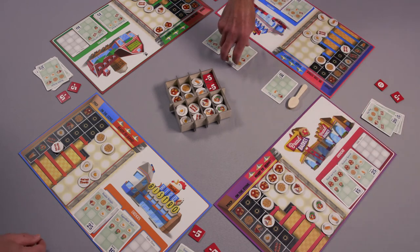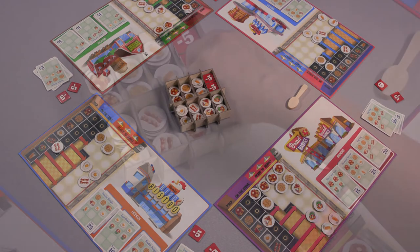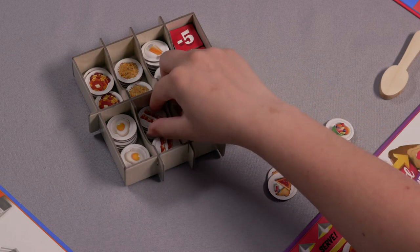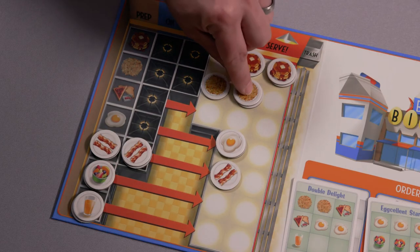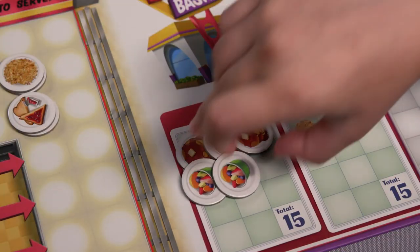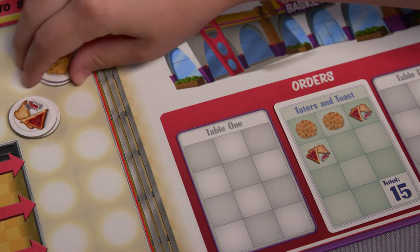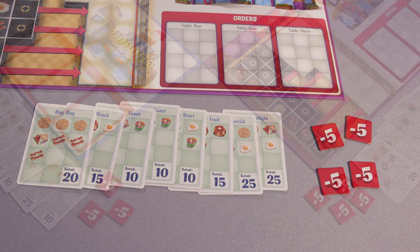Complete the round in which the last customer order cards from the draw pile have been assigned; the game then enters the final phase. Each player selects one last set of food tiles — only three ingredients, up to seven total tiles — to place on their diner board, and cooking then occurs as normal. The final phase continues with all players cooking their food and serving their remaining customer orders. The game ends once all cards are removed and all food tiles have been served or moved into the trash. Players total the scores from their served customer order cards and subtract any penalty tokens to determine their final scores; the player with the most points wins.